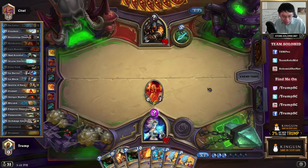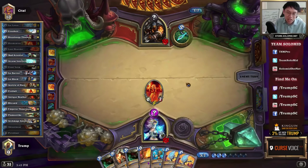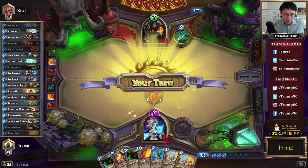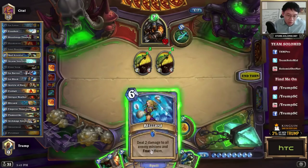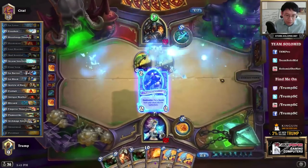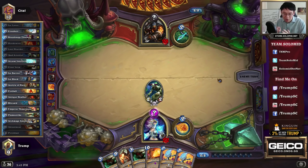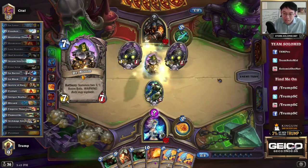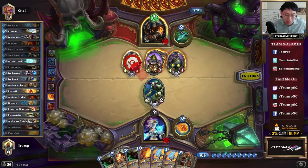It pushes me towards turn nine where I can Alexstrasza, and then the follow-up turn is Pyroblast, and then hopefully I draw the last bit of damage needed. Actually, I already have lethal because Pyroblast plus Ice Lance, Ice Lance, plus Fireblast is good enough. Looks like this is going to be a very straightforward turn nine Alexstrasza, turn ten Pyroblast, turn eleven kill him. Very good start from me and a slow hand from him, but it required a little bit of knowledge of what was going on with his hand.